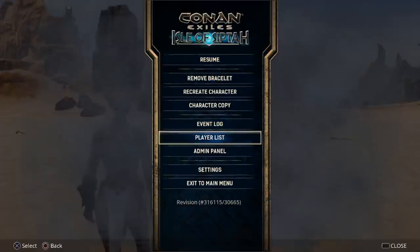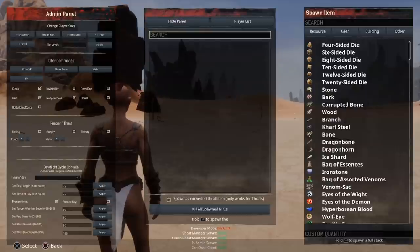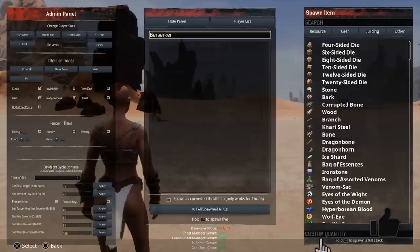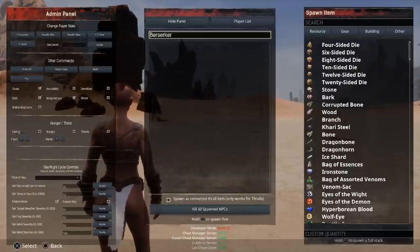A pretty major bug for those of you that play solo or are admins on servers: if we go to spawn NPCs you can see there is absolutely nothing in the NPC list. Even if we search for 'berserker' nothing actually comes up in that list, so you're currently not able to spawn in any NPCs on the console version of the game.